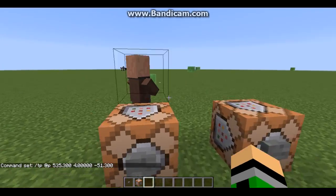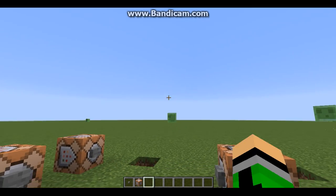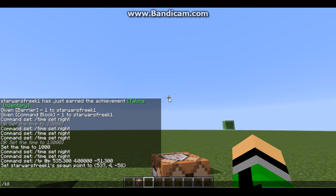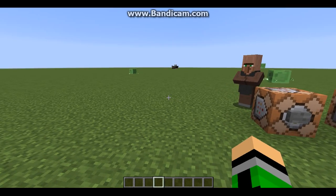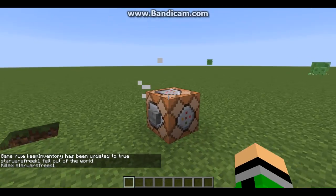If we type this in correctly we should be near the villager; if incorrectly, who knows where we'll end up. A very good thing to do when experimenting with teleportation is to type slash spawnpoint, because if you get teleported to the middle of nowhere you can type slash kill and be back. Oh, I just lost all my items — perfect timing to show keepInventory: slash gamerule keepInventory true. Now when you die you keep all your stuff.